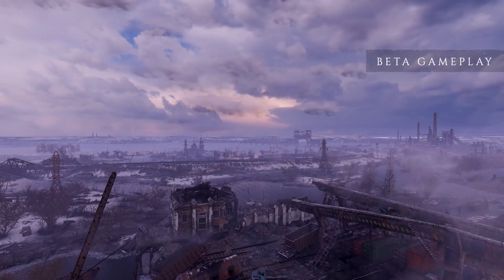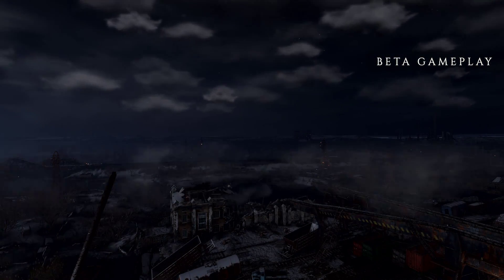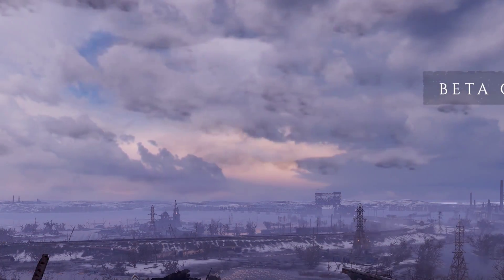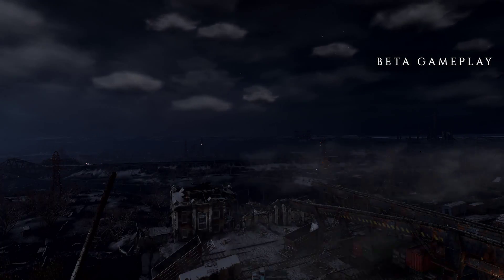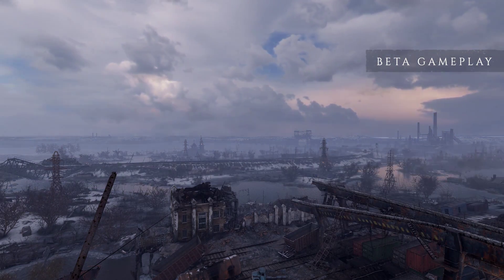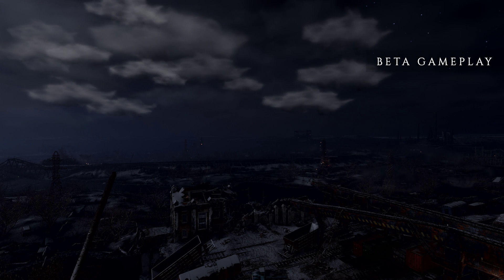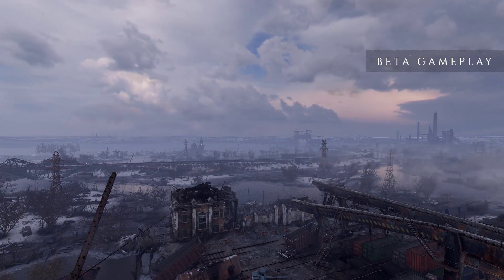Instead of a purely static skybox, Metro Exodus changes up the look of the sky at different times of day using various layers of clouds and colored atmospheric scattering. The furthest layer of clouds looks to be a spherical rotating layer, with the middle and close-distance clouds being wispy, form-changing structures. The clouds showcase a semi-volumetric appearance, changing shape and featuring nice self-shadowing and variable density, though they could just be billboard sprites — we'll have to wait for release to know for sure.